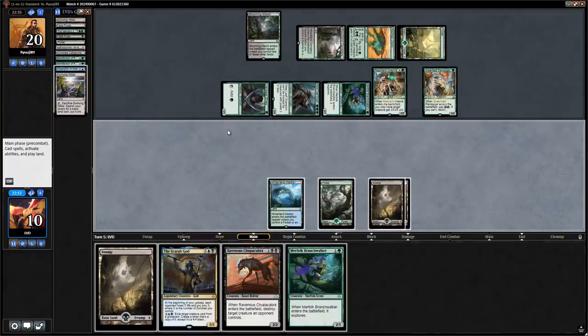If we play Scarab God, the opponent can attack us with everyone — five, six, seven, eight power — and we still take lethal. So we're forced to play Chupacabra. They use Blossoming Defense, we have to chump block the elephant, and we still take lethal. We're dead no matter what if they have the defense.